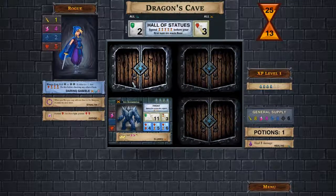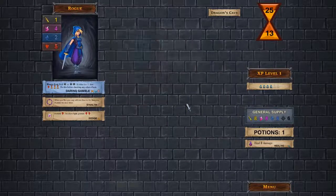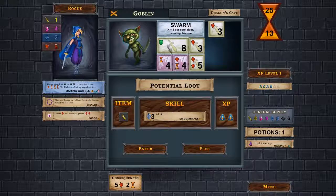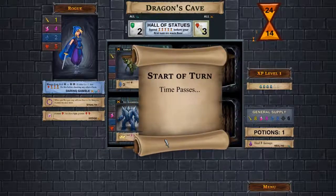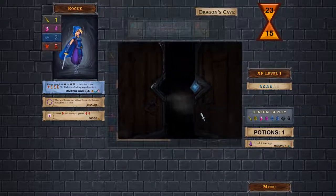Let's open up the next door — we have a Goblin. The Goblin's requirement is eight per open door, and the door we fled from counts as an open door, while empty ones don't. I'm not given the option to use my special ability because we already have four open doors. Hopefully I don't run into another goblin.